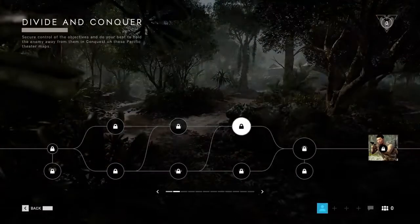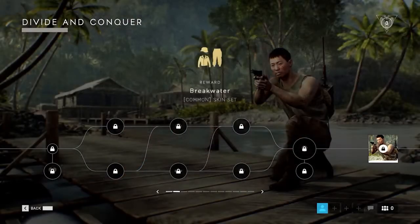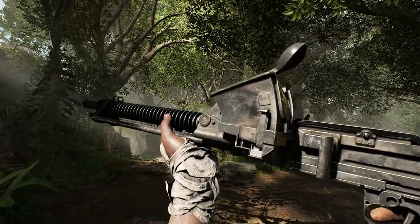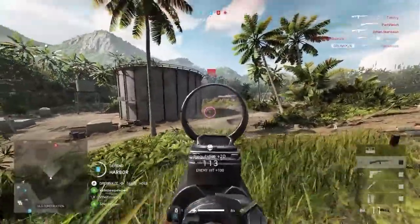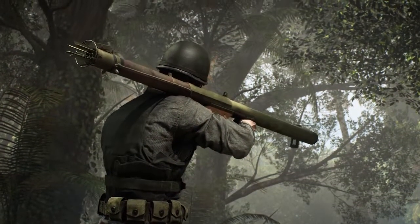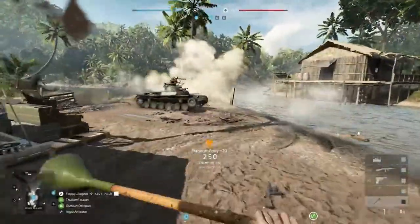You've got to look the part though in Solomon Island, so we've got some brand new cosmetics to play around with. You'll find that in the first few weeks of Tides of War, you'll have some new ones to unlock, as well as new guns too. The Type 11 MG comes to support and the devastating M2 Carbine comes to assault. New gadgets are also available to unlock with the M1A1 bazooka and the lunge mine.